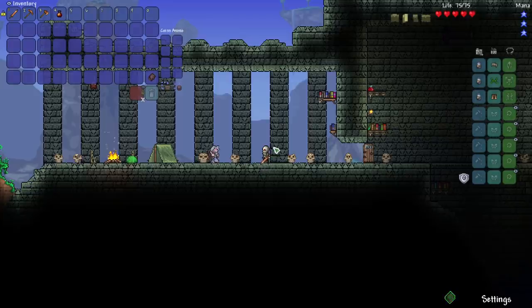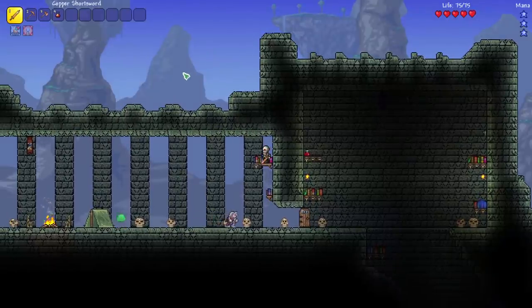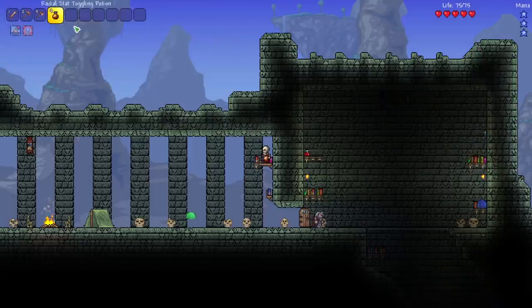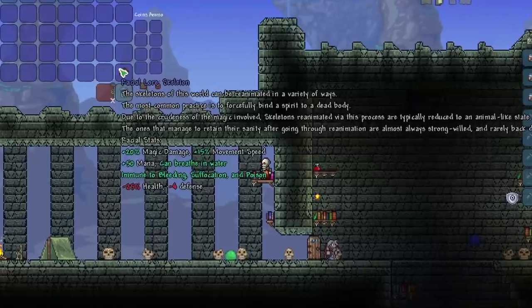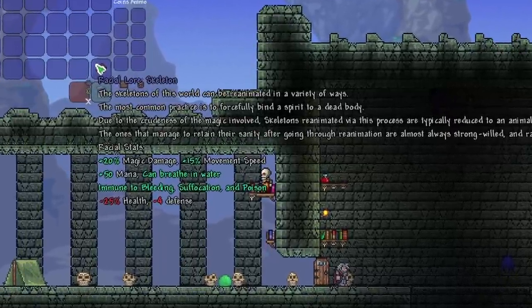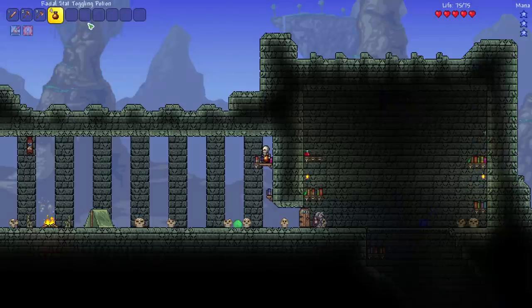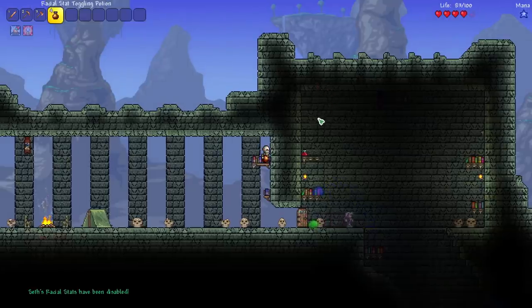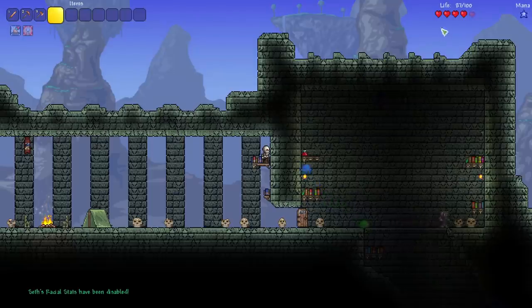It gives a bunch of different races to Terraria and also gives different stats. You can see we've got 75 health here instead of 100. This tells us our racial lore — skeletons get breathing underwater, immunity to bleeding, and different things like that. But I'm not really wanting to change the game too much from what was intended during the Spirit Mod development, so I want to keep it balanced. I'm going to turn that off and we're going back to our normal health.